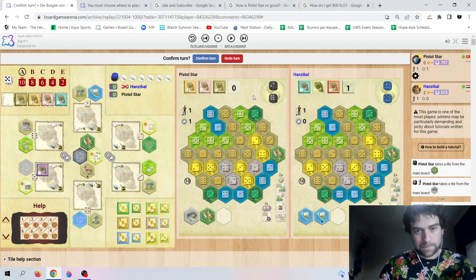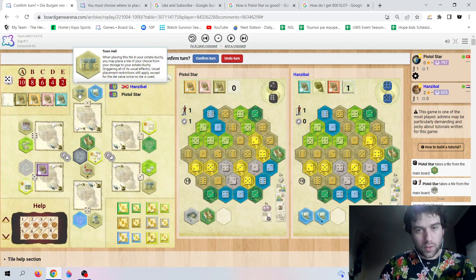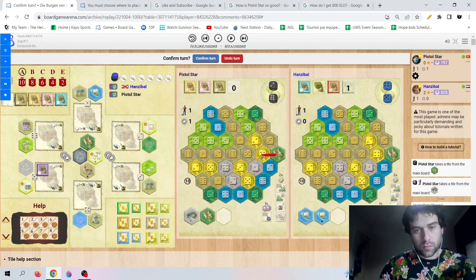Now we have trouble that we cannot place any tiles yet, but we have Town Halls lying around which could help us connect to a Castle. We will have a Boat, then a Mine, then a Yellow to connect to a Castle — for example: Castle 3, Yellow 4, Mine 1, Boat 6. Two ways.